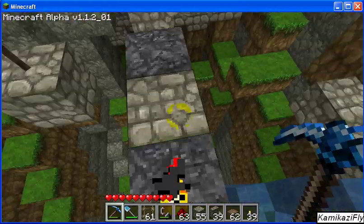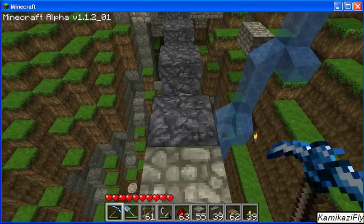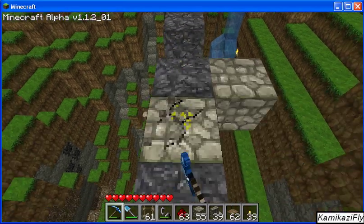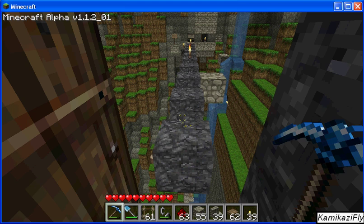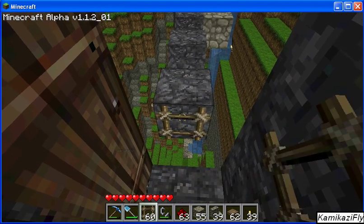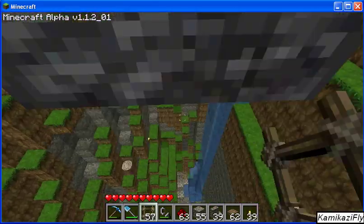Here we go, this is how you do it. Every other block has to be a block of some kind — it just has to float. That's all the whole purpose of the block is, just to make it flow. Now all I have to do is put a ladder here and then ladder, ladder, ladder.